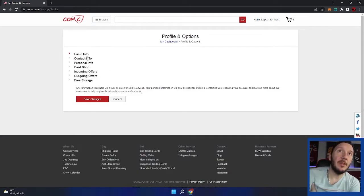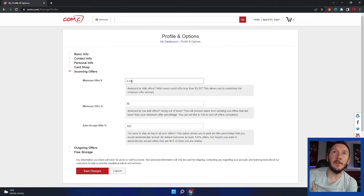First thing we're going to do is go to our profile and options. Go to incoming offers — I'll set the minimum offer here. That means I'm accepting offers down to that percentage. So if you don't want people hammering you with lowball offers, you can change this percentage. I'm going to work off about 85% — meaning if I buy a card for a dollar, the minimum offer I'll look at is 85 cents.